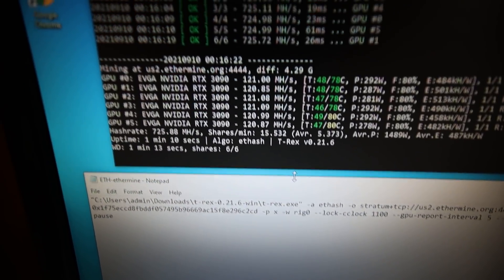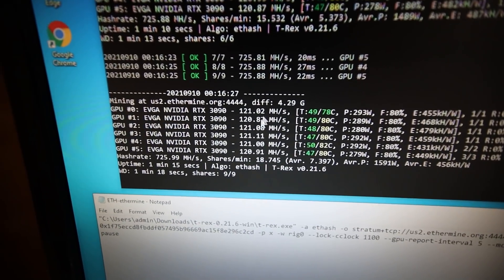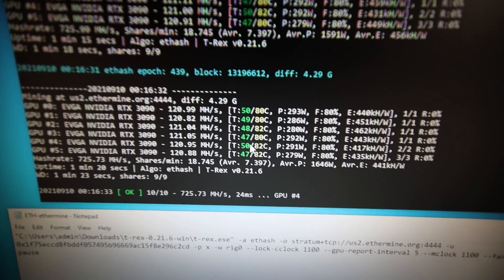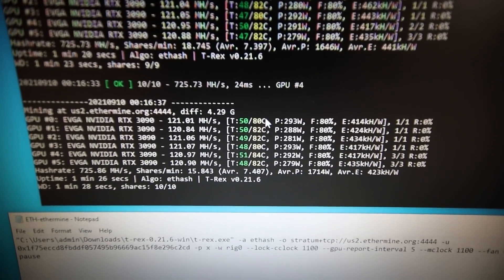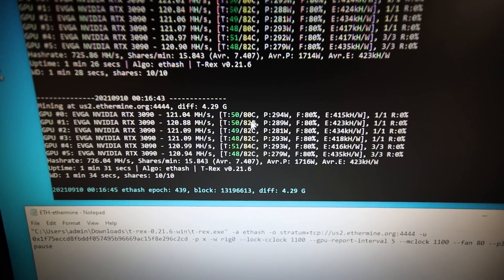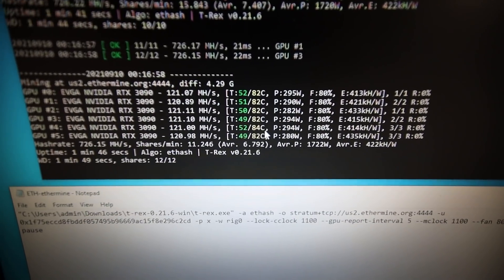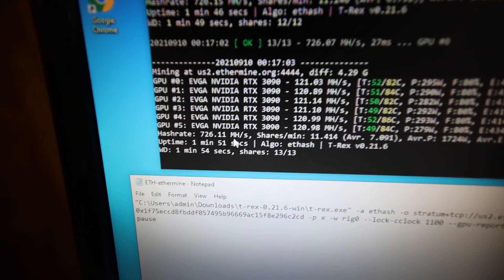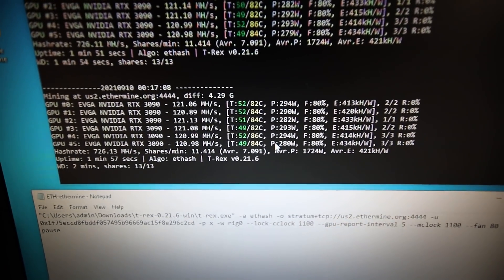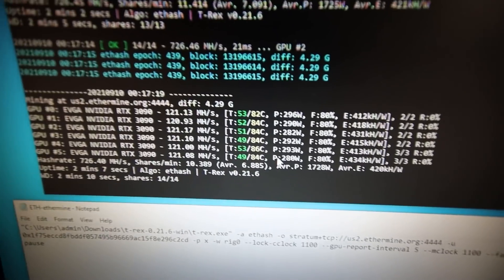Right off the bat we are getting 725 megahash — exact same as we were getting in HiveOS. Now in T-Rex miner we can see the memory temperatures. I installed HWiNFO and verified that the second column of temperatures is the memory junction temperature. So we got 82, 82, 82, 84, 82. It looks like it's still climbing — obviously we just started mining. It's been one minute in, so let's do some intervals. I'll come back at about five minutes, then 10 minutes, then 20 minutes, and we'll see how the memory temperatures look at those times.